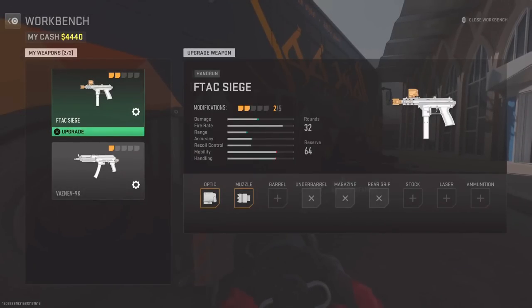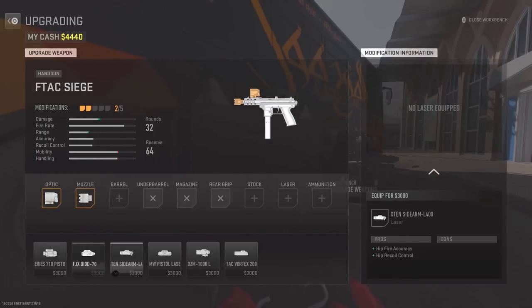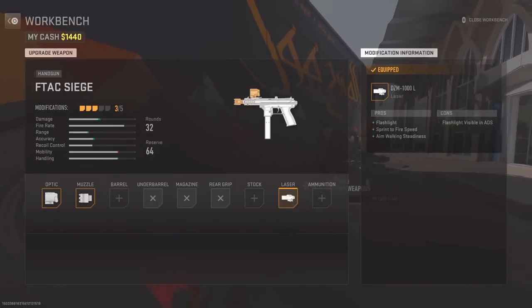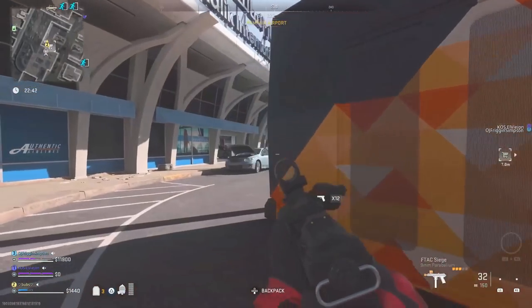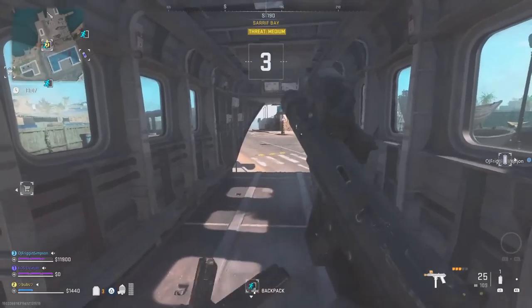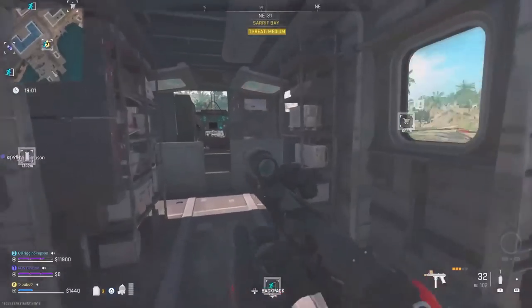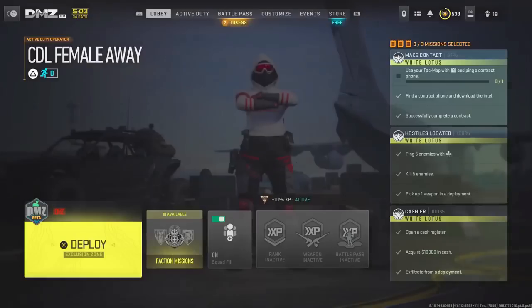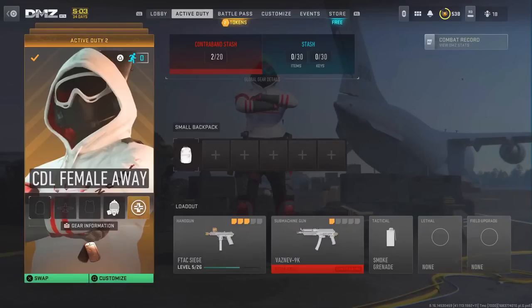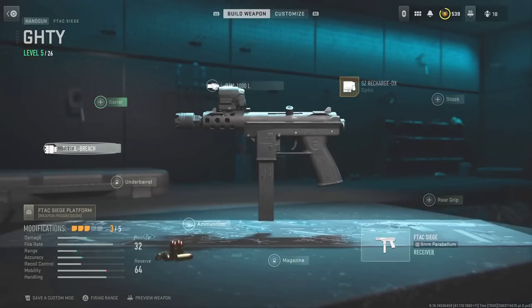Each game the attachments are random — some will be locked and some you can select. You'll see that a low-level weapon may have none unlocked. After you equip the attachments you want, X-fill with that weapon. Once you've fully X-filled and left the DMZ match, go over to that loadout, save it as a custom mod, and you're done with the glitch.